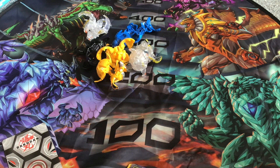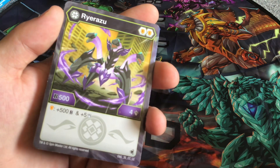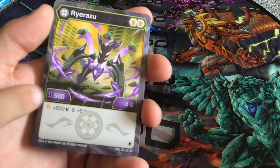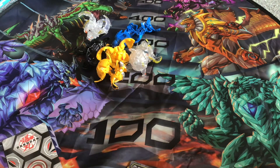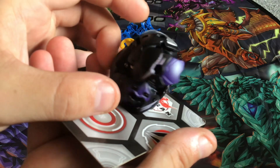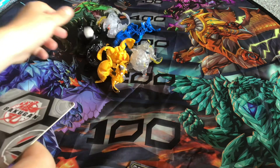The next Bakugan is Rayorazu - again, I'll leave the link below to the original review. Two orange shields, 500 B Power, 4 damage, and if you have an orange shield you get 500 B Power and 5 damage, so it's 1000 B Power and 9 damage total when you have an orange shield. Here is Rayorazu - I actually do like it, it's basically a Mantris. The B Power is right in there.